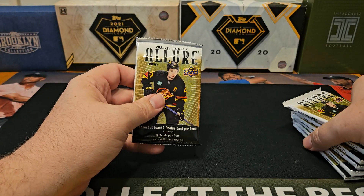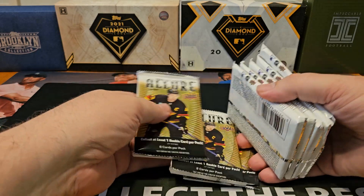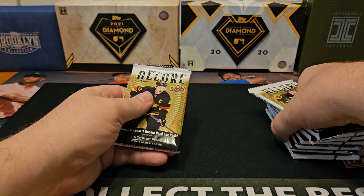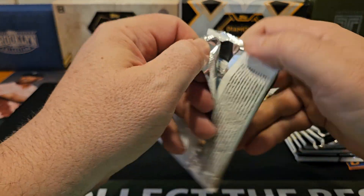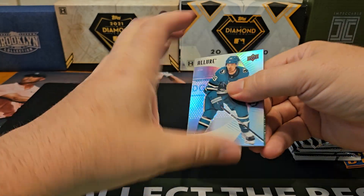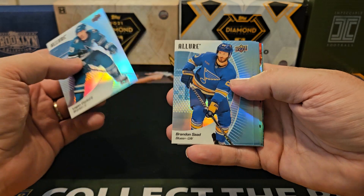There is a pattern to the auto and parallel cards, if I remember right. So we're going to put the second-to-last pack as the last pack — I think that's what had the auto, but I could be wrong. Let's see what we get out of this. There's the look. Really nice. Actually, I like the design this year.